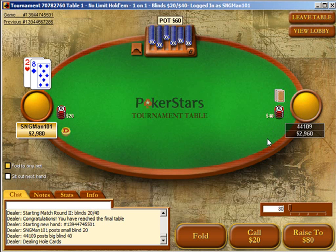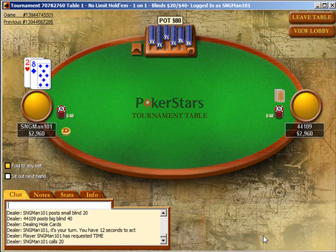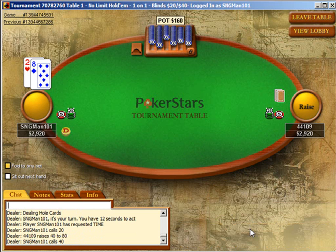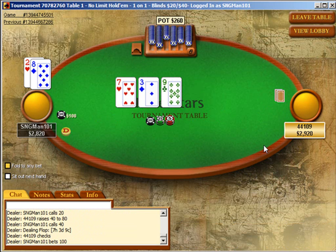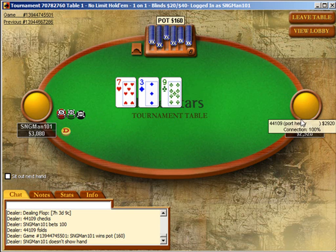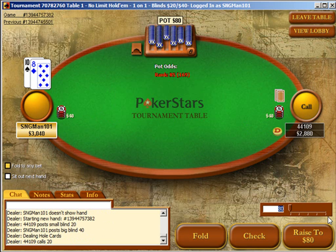Alright, so now we're in match number two and the starting blinds and stacks differ — they double. He makes a pretty bizarre min-raise out of position. I think I'm just going to bet this. That's a pretty strange sequence — to min-raise out of position and then fold to a bet. Looks pretty weak.